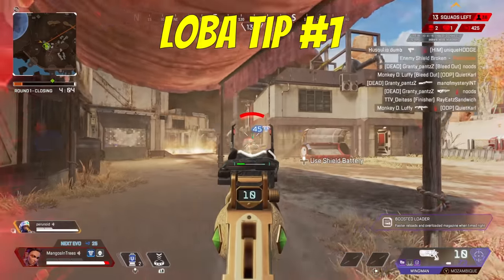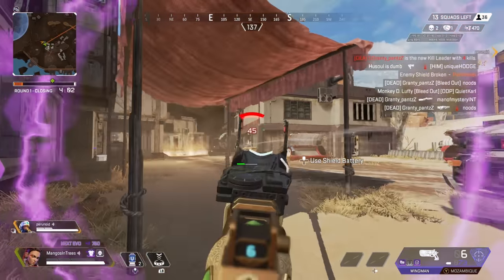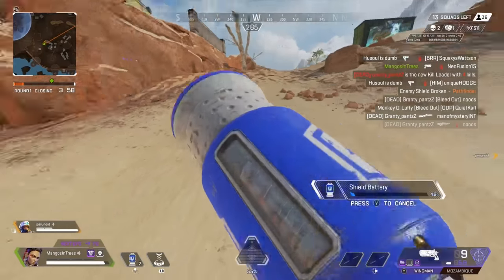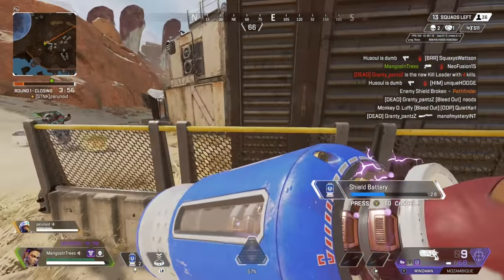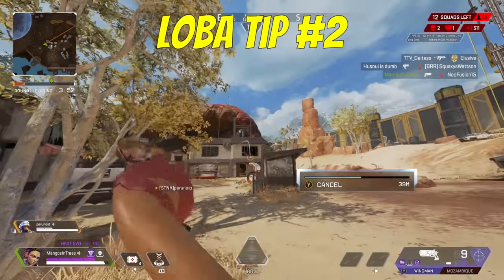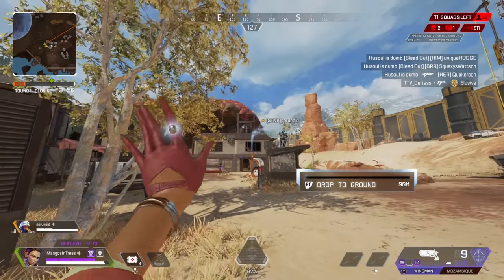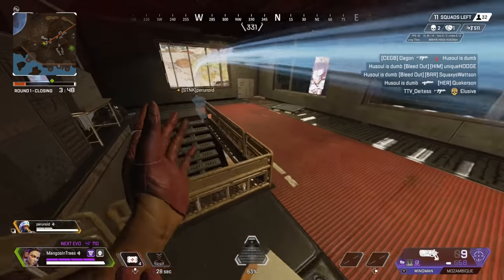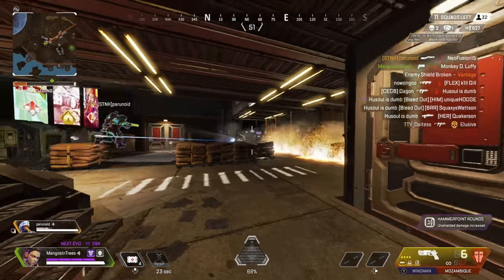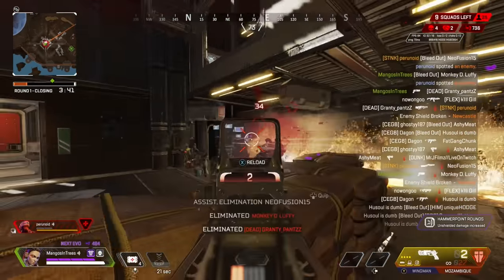Loba. If you go to use her tactical, note that if you throw from a standstill or a walk you cannot run while you're waiting to teleport, but if you throw while running you will be able to keep running and can slide while you're waiting for her bracelet to land. You can use her tactical through windows, which will always create an element of surprise for your opponents. Be careful teleporting into direct line of sight as there's an animation Loba does before she can pull her gun out.